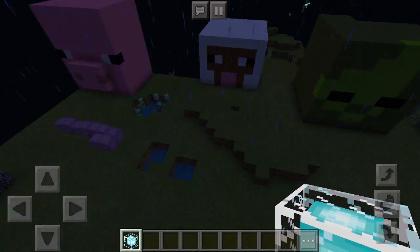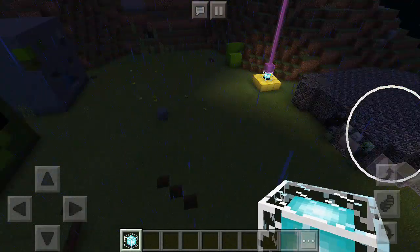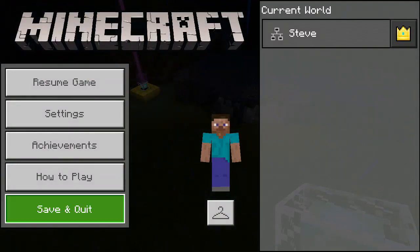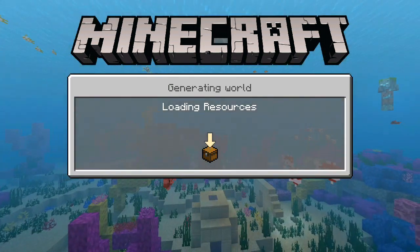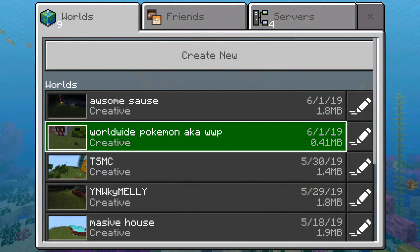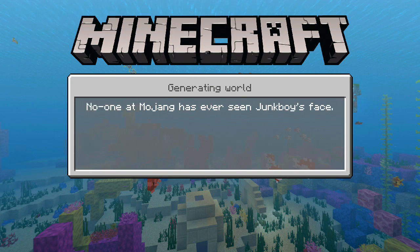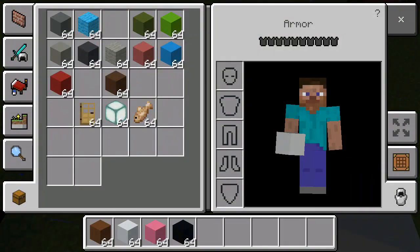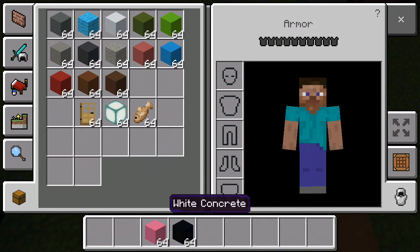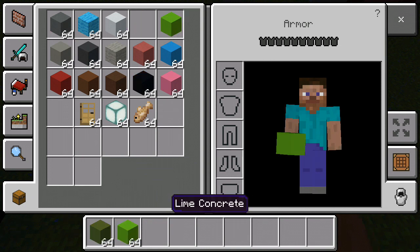We're not on this world — I'm gonna be on this world. So what you're gonna need is dark green concrete and lime green concrete.